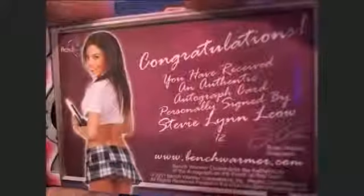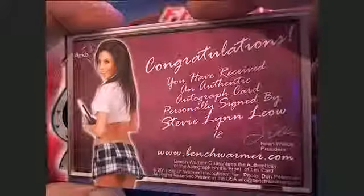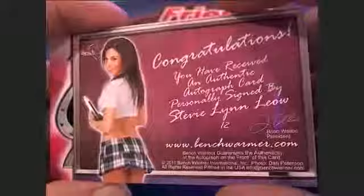We've got a schoolgirls card — Stevie Lynn. Letter L is David L. And the last card, the swatch card right here, is Anna Sophia Berglin, letter B — and that is Joey C. Joey C, coming out to you.